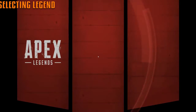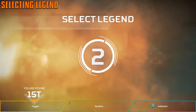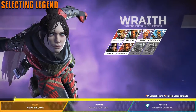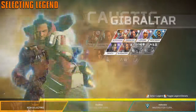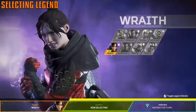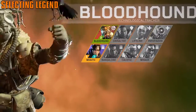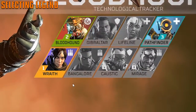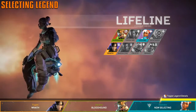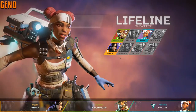Everyone has their favorite legend they want to play. If you're not the first pick, as the second or third player you can hover over a legend to show your preference with a little number indicator. That way other players can see what you prefer and can pick something else if they don't mind, being considerate to teammates.